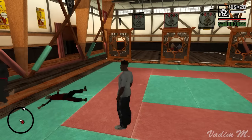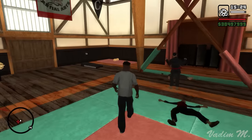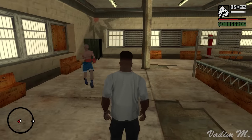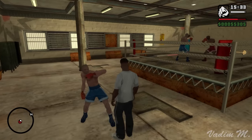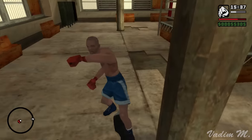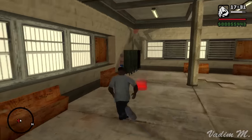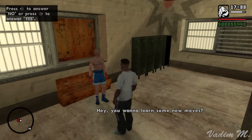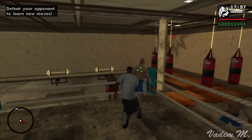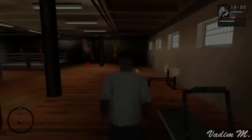Thanks to this bug, no one here even pretends to fight anymore — everyone just fights to the death. The same thing happens with the Below-the-Belt Gym in Las Venturas, but this time Carl is the punching bag in the master's eyes, so good luck convincing him you're not a threat. If the player wants to learn some new moves, they'll mostly rely on luck. But the Ganton Gym isn't affected by this bug at all — some actors go berserk while others don't, and that is why this bug is so nasty.